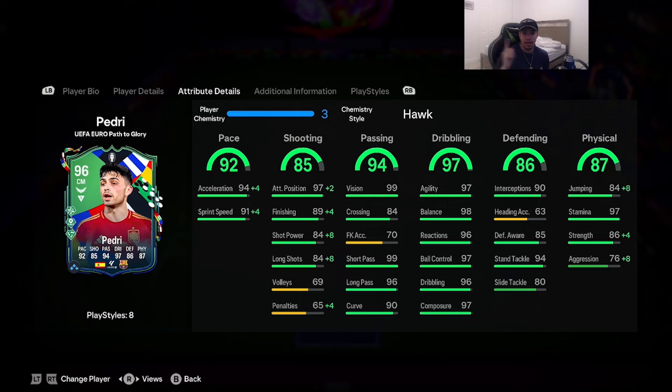Acceleration goes up to 98 and sprint speed up to 95. Look at the passing category: 99 vision, 99 short pass, and 96 long pass — this card could potentially be the best passer in FC 24. Look at the dribbling category: everything is 96 plus, which is just absolutely insane. He might feel very nice — possibly the best dribbler as a midfielder in FC 24, and I expect him to be very responsive on the ball.